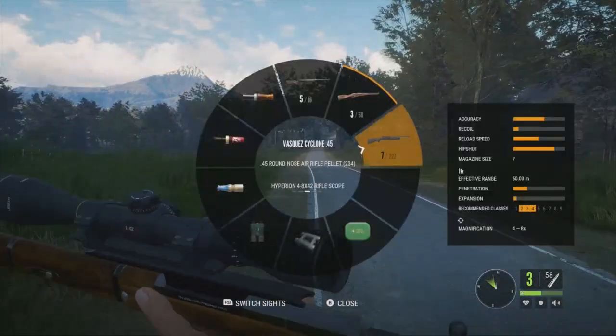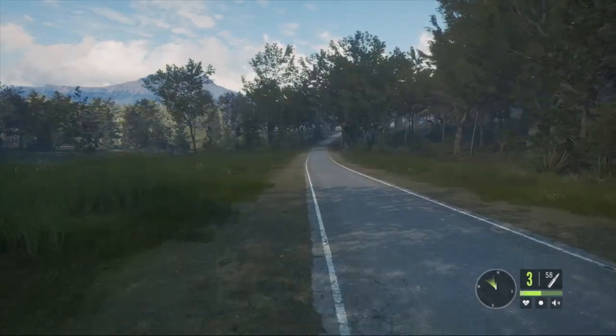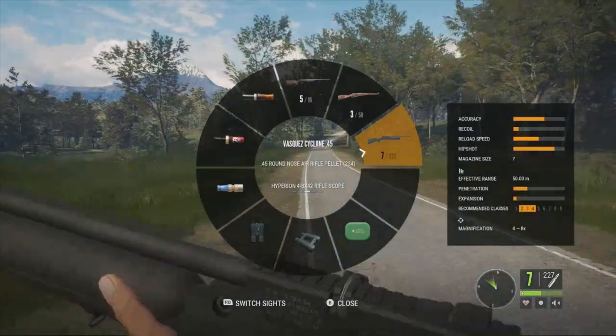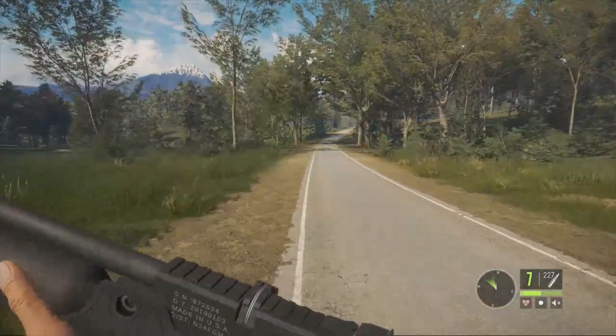Then you have the Vazquez Cyclone 45 air rifle. The air rifle is pretty good as well — it would take them a little bit longer to go down, but it's recommended for classes 2 through 4. Effective range is only about 50 meters, so you'd have to get pretty close, and magazine size of 7. But overall it's a pretty decent gun.